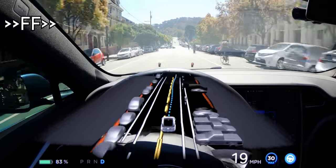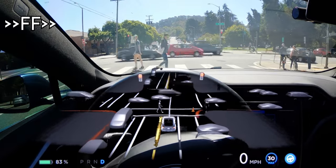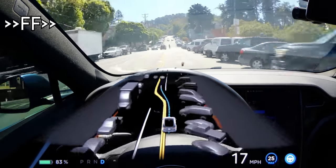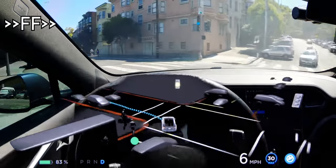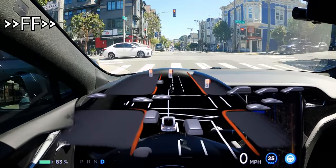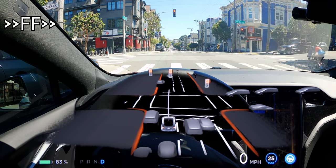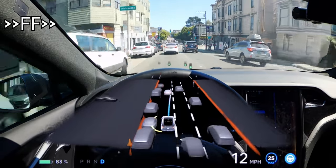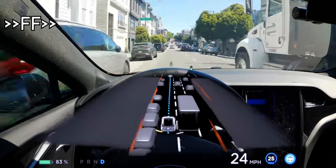I've always said we'll know we're getting closer to wide release when the car starts failing more gracefully — meaning when it makes a mistake, it can correct itself in a way that humans around it understand, and doesn't stop in the middle of the road, block traffic, or swerve. If you've been watching the beta for a while, you'll know that older versions tried some pretty insane maneuvers when missing a turn. So it's quite nice to see version 10 seeming to rely more on the cameras and what it's actually seeing in the world, rather than just the navigation route.